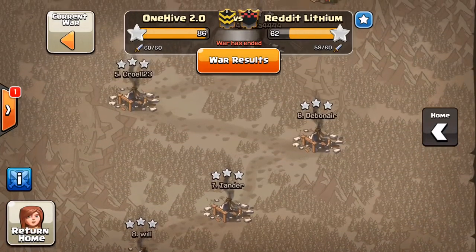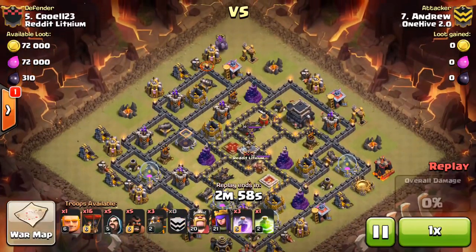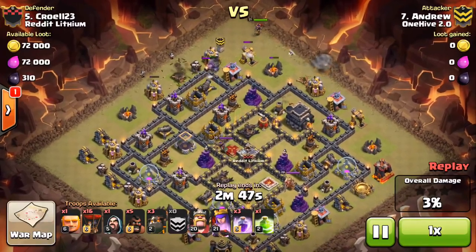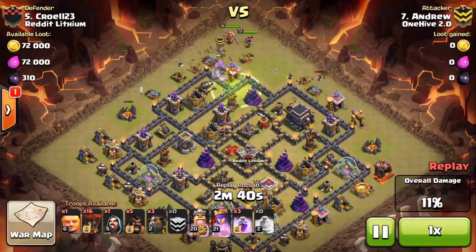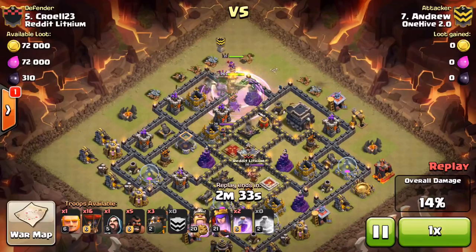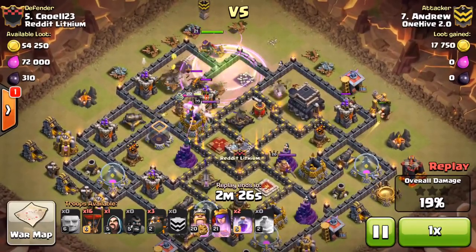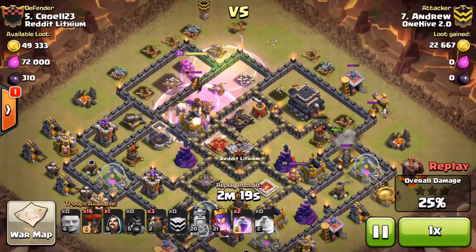We're going to end with one more attack by Andrew, who absolutely just rolled through both of his attacks this war. He goes with an unconventional LaaLo — he cold-bloods it but then ends up taking out one of the air defenses with just five hogs and one giant. I always love seeing that — people using their head and not just doing exactly what everyone else is doing. He's got a hound in the CC which is always interesting to deal with, but at the bottom he drops that one giant and all the hogs go straight to that air defense.